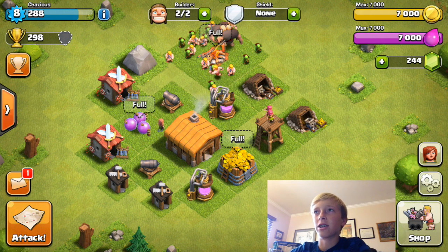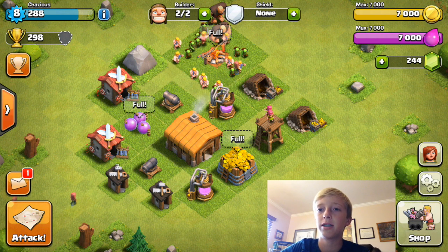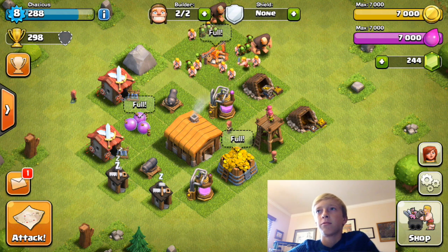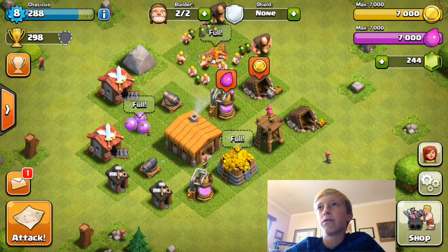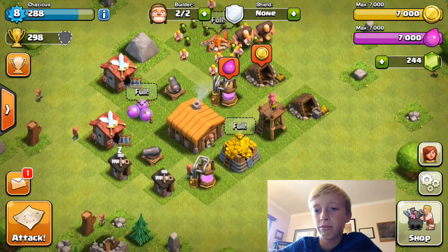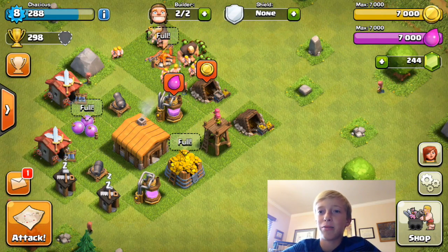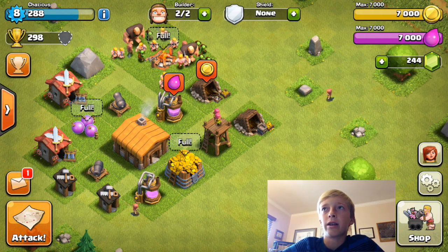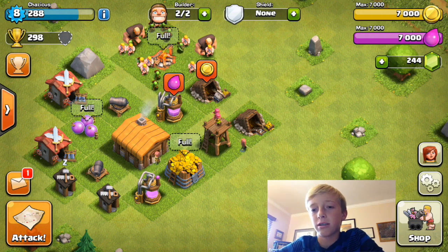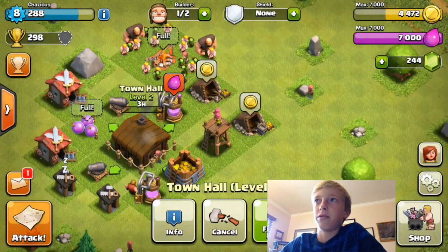Hey guys, Kenderman here. We're here with another Kosh Clans video — this is episode 2, a very new series I'm starting. We left off at Town Hall 2, just started, with level 1 cannons and an archer tower level 1. When I was off camera I basically attacked, and I was about to upgrade my town hall but I told you guys I'd do everything on camera, so here we go — upgrading my town hall to level 3.